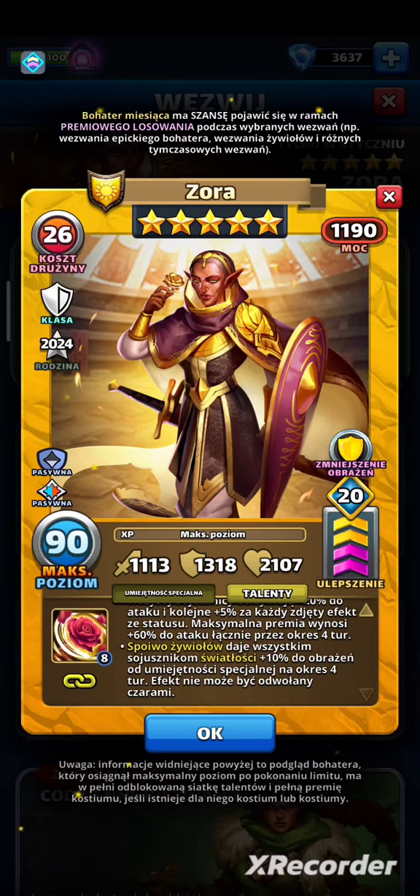Spoiwo żywiołów daje wszystkim sojusznikom światłości +10% do obrażeń od umiejętności specjalnej na 4 tury — nie można tego odwołać. To trzeba dodać, to nie jest mnożnik. Więc jeśli Zora bije za 300%, to z odpalonym spoiwem uderzy za 310%. Do końca roku to spoiwo będzie działało tylko na postacie światłości.